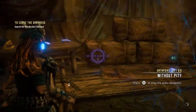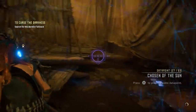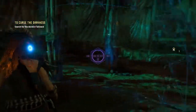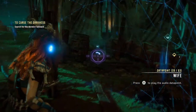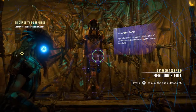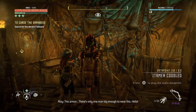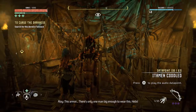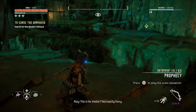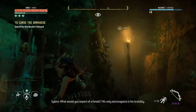A lot of little collectibles here. Looks like a shrine of some sort. Oh, there's another one back here. Can we scan this thing? I guess we're going to get the chance to get revenge or have to turn off this thing. What would you expect of a fanatic? His only extravagance is his brutality. So you know him? Just enough to want to stop him.